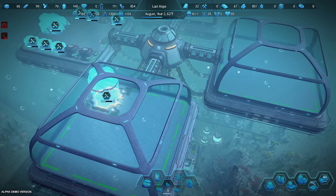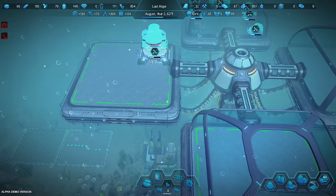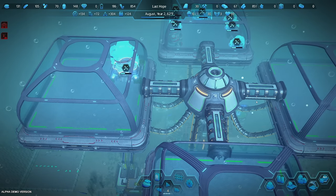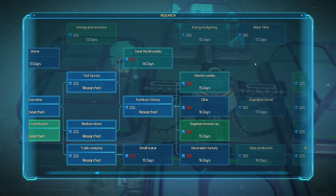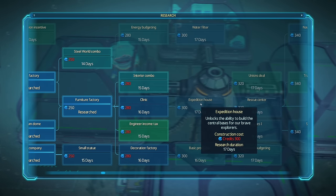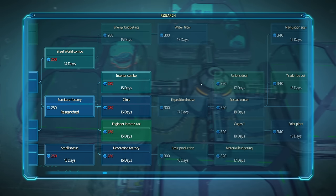Now that I've shared the good news, do you want the bad news? Remember how I said I wanted to get the expedition house because I want to do expeditions? It's actually required research to continue down this tree. Well, guess what?